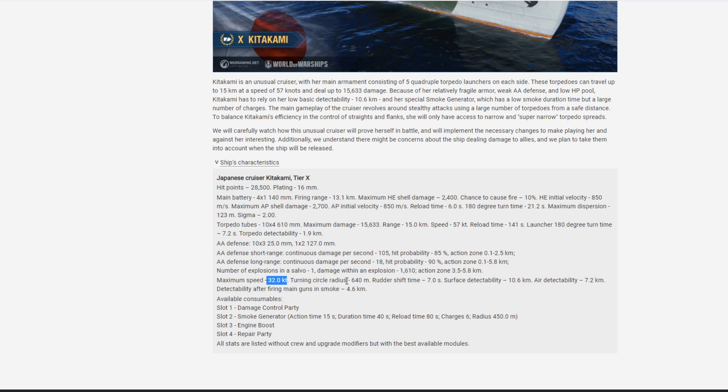32 knots. 640 meter turning circle. Rudder shift of 7 seconds. 10.6 base detectability by air, 7.2. After shooting in smoke, 4.6. Consumables: damage control, smoke generator, engine boost, and repair party. Smoke generator action time 15 seconds, duration 40 seconds — this is like a British smoke screen. Reload time 80 seconds, so you're gonna be like 25 seconds without smoke. Charges: 6. This is actually nothing unusual — this is British smoke screens.